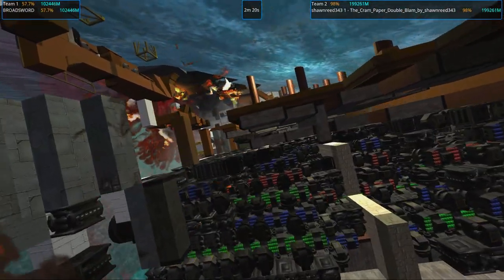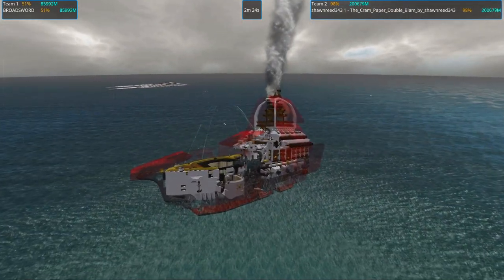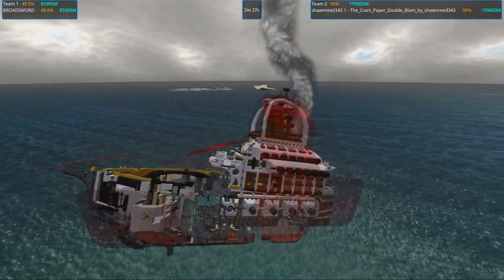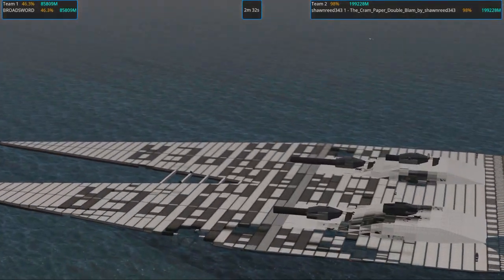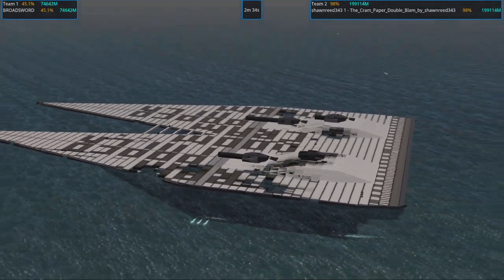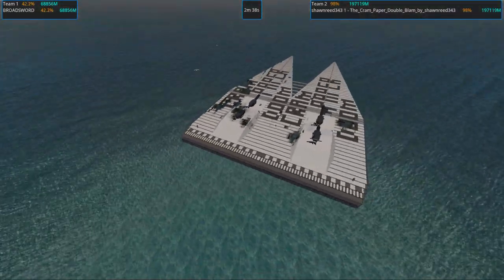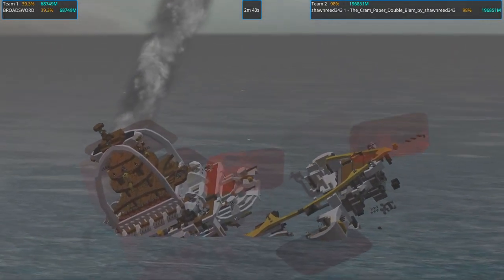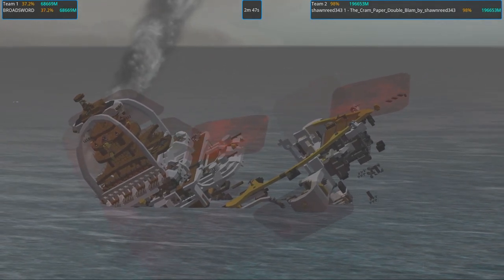So there ain't much we can do. That's what's happening — the broadsword is very sad. Sean Reid is winning this little skirmish. The Cram Paper Double Blam paper Dorito doom CRAM thing is a strong ship indeed, but I think mine is more beautiful.